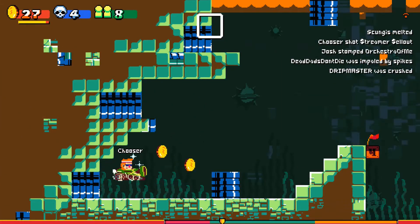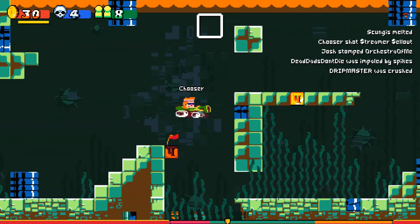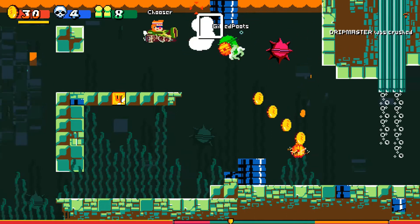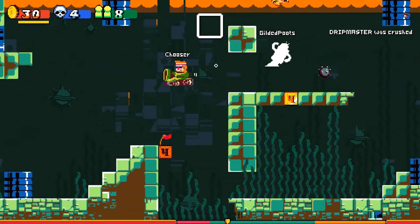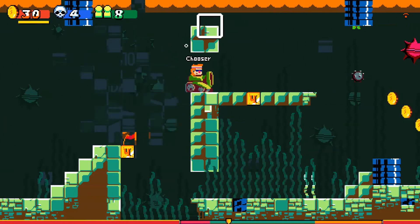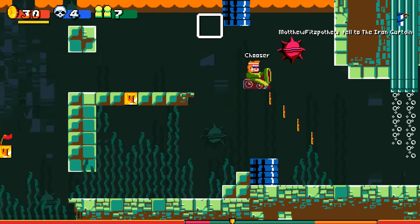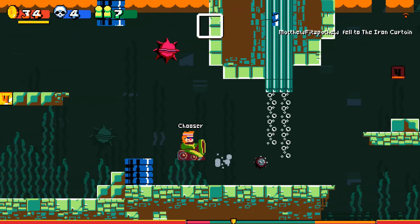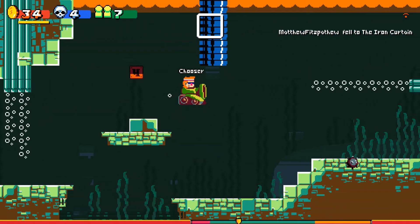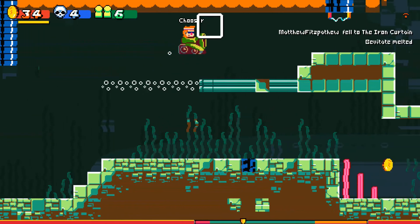That's a sneaky block power-up. I got my respawn. There are a couple reasons to collect coins in this game — they are experience for leveling up, and also, as you saw, when you get 30 of them, you get a respawn, which is super convenient.